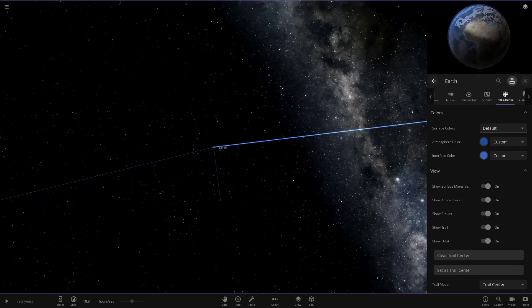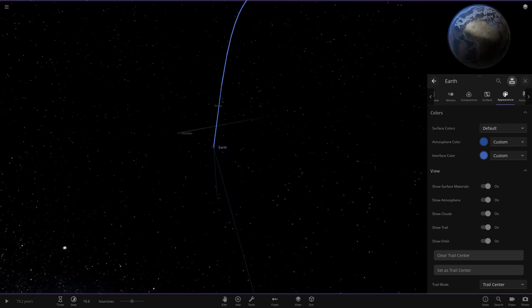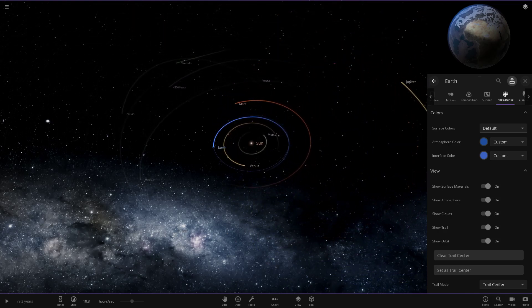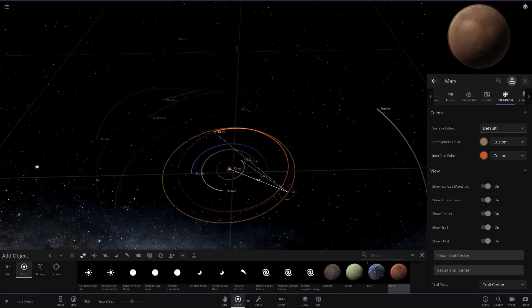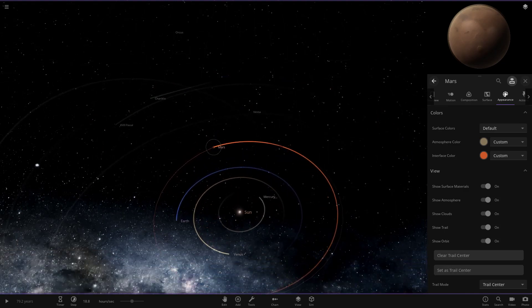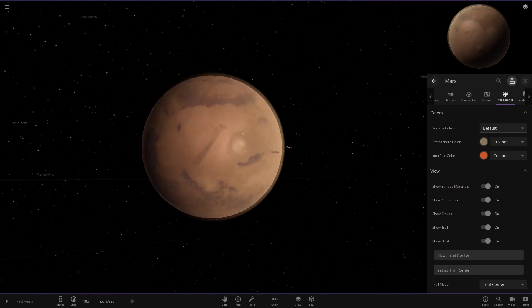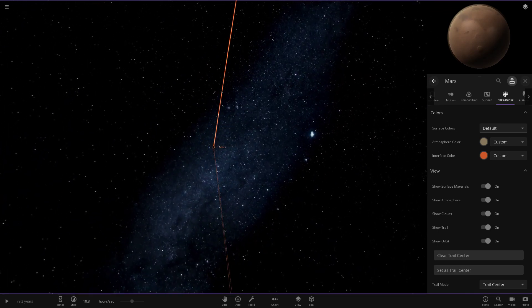Moving on to Earth — it looks very messy at the moment due to a bug where you always get weird-looking stuff when you open a simulation with Earth. The only change I've made to Earth is its trail colour: a nice blue, a slightly more amplified version of its normal colour. Moving on to Mars, I've given it a lot more of an orange-reddish colour. Mars is the red planet, so I've enhanced that look, and it already has a dusty brownish-red atmosphere to match the surface.